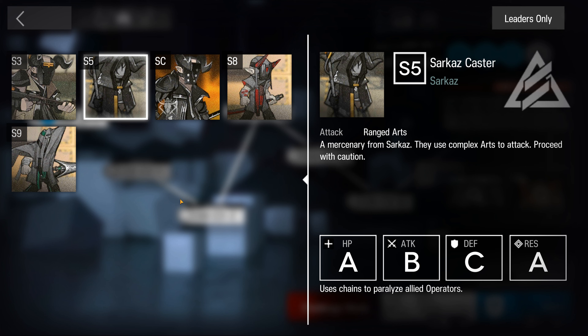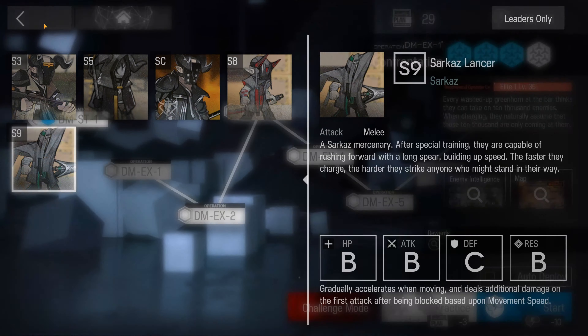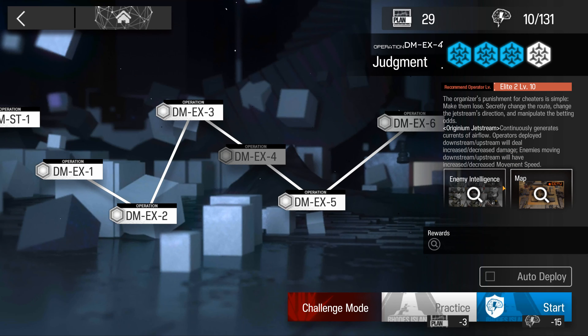Looking at the EX stages, there is another enemy worth noting: the Sarcas Caster made its return, chaining and paralyzing allied operators. These guys were mainly in Episode 3 of the main story. On top of that, they introduced the Sarcas Lancer, which on its first hit does massive damage based on its movement speed — so keep in mind how fast they're moving, or have someone to tank that first hit.